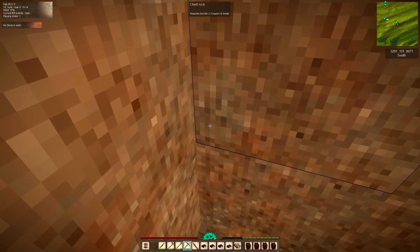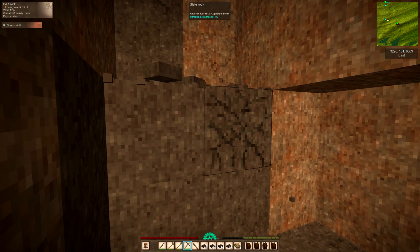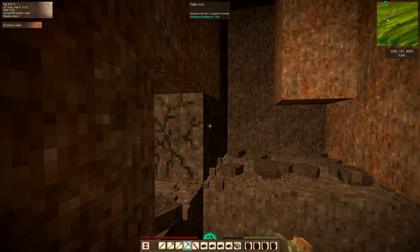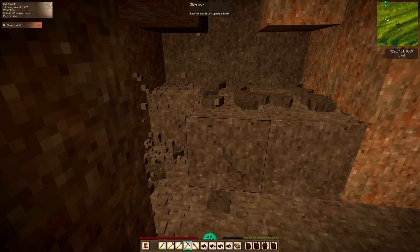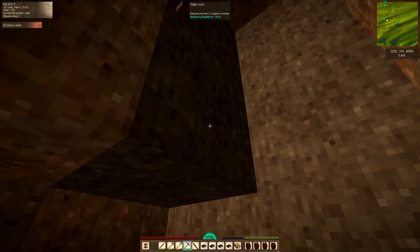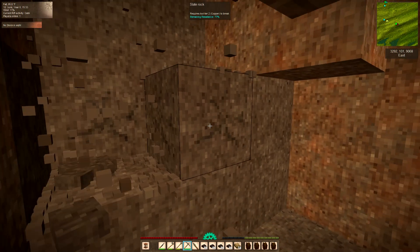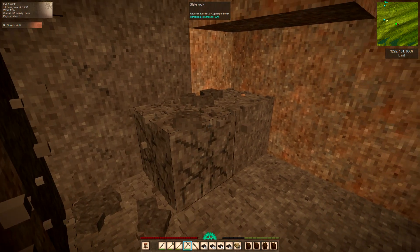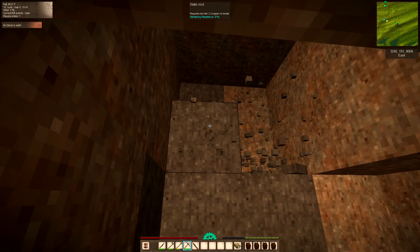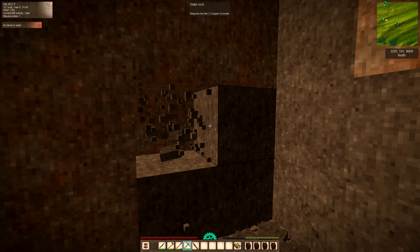So we came back here to collect iron because we found a huge deposit and I only had 20 nuggets of iron left. I didn't remember or pay attention to the fact that there was slate here - I was thinking only to come get iron. But the fact that slate is here and I need so much for my roof, I decided this is an excellent time to gather it.